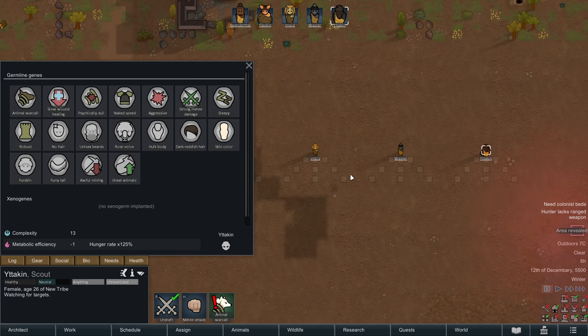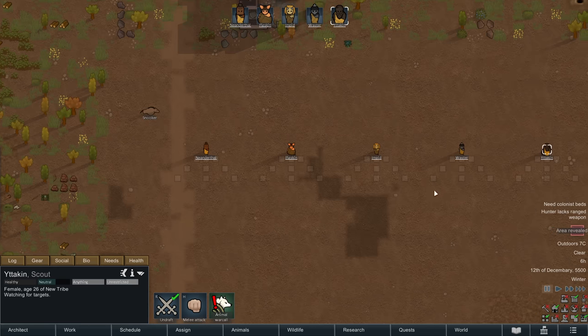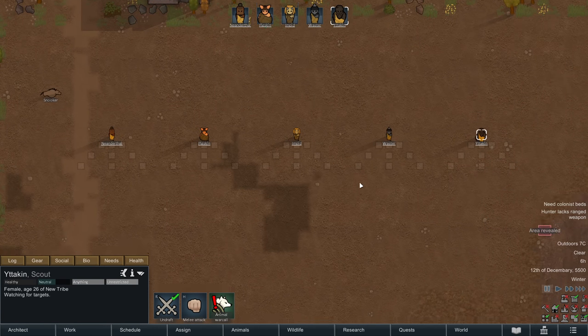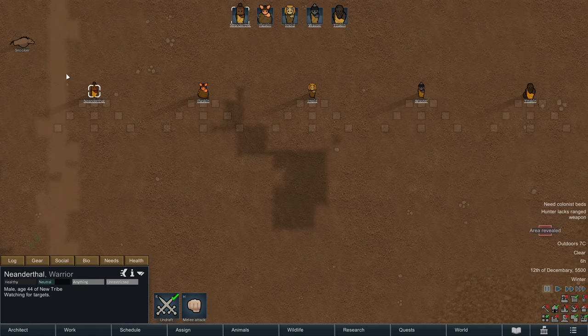All five of these have germline genes — genes that carry over into their children. The plan — and I'm calling it a plan because I don't know how viable it'll be — is to get each one of them to have three children with three different people, and those three people must all be from other gene types. For example, we'd breed a Neanderthal with a Pigskin, an Impid, and a Waster to see what kind of children we get.